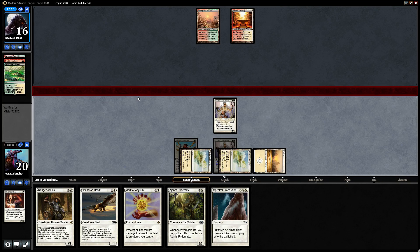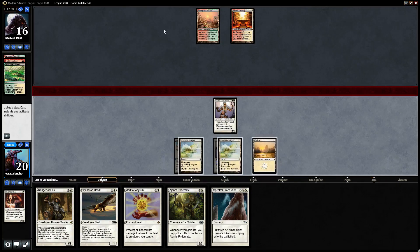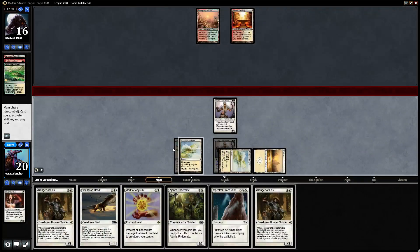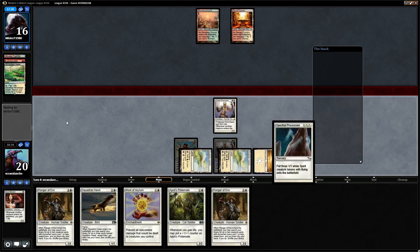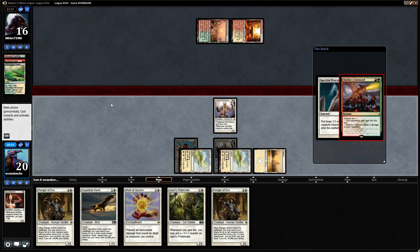He could be running Atarka's Commands. Skullcrack also reduces the ability to prevent damage, so protection from red does not prevent the damage from Skullcrack. He's filling up his hand so he's getting lucky not drawing lands. I think we just run out the Mark of Asylum now, then the Spectral Procession — this should draw out an Atarka's Command. Right now it's 3 damage and I can't gain life — Skullcrack or Atarka's Command. Yep.